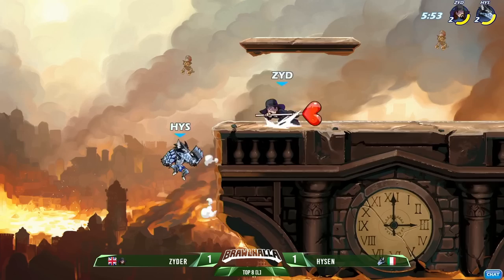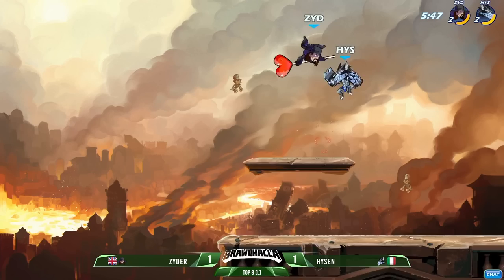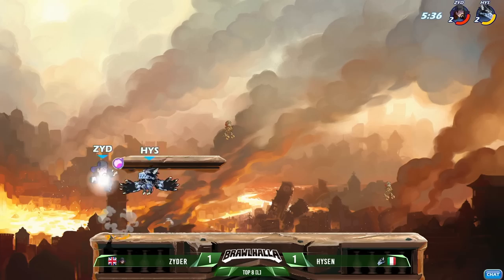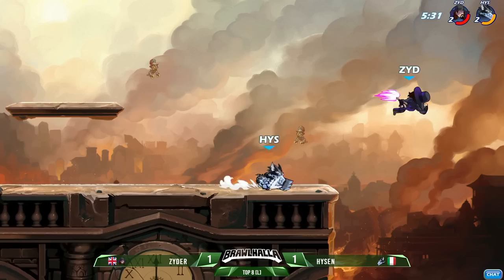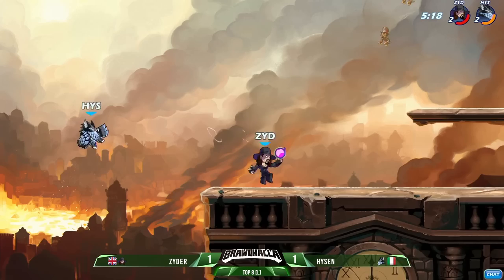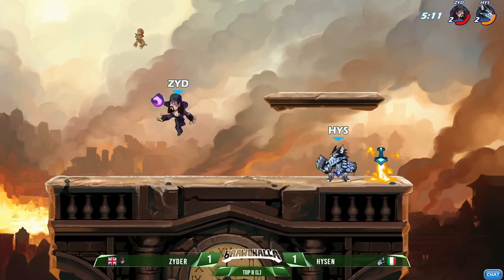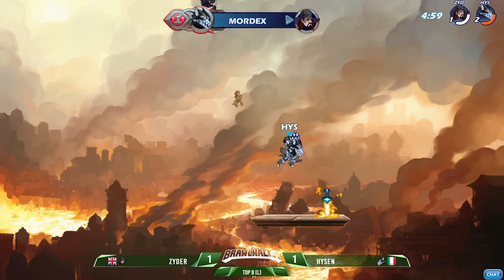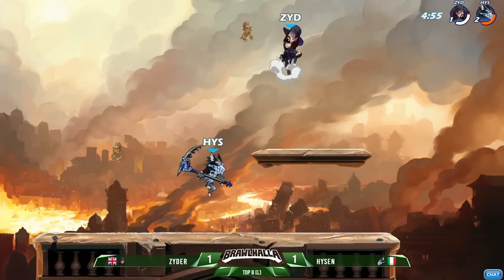Zyder getting a couple of hits but Hyzen willing to kind of stall out, sit on that left side wall, not let Zyder get too much momentum with this hammer. Man, I can't believe that d-light hit. That must have been the top side of that down light hitbox. Hyzen finding some gauntlet momentum when the first stock momentum was really scythe-based — showing his proficiency with both weapons. Zyder totally comfortable being on the back foot, a little bit more damage than his opponent, because he knows he's got so much defense on the Undertaker.